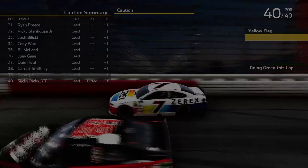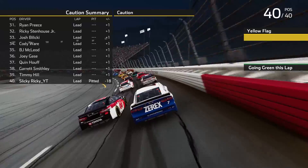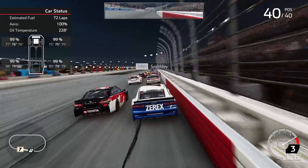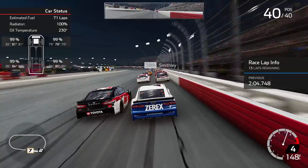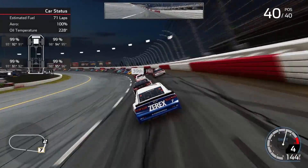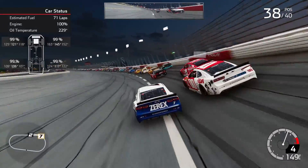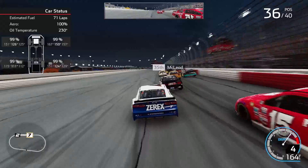We're gonna take tires and pit, and we're at the back of the field again - so it's almost as if none of that mattered. Back green again for the restart. I don't think we're gonna be able to get past these guys easily. I'm gonna try and let off the gas early and cut underneath these guys - you gain a ton of time that way. We do have fresh tires after all, so we'll have an advantage in that aspect.